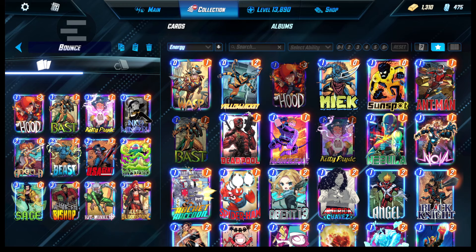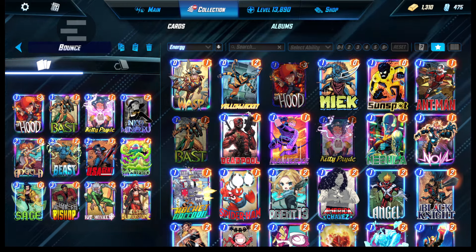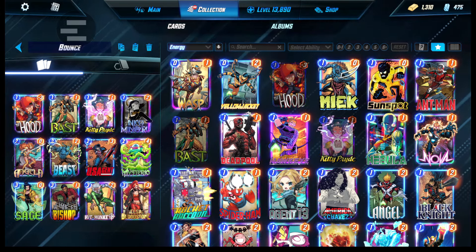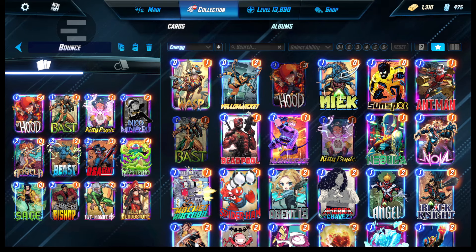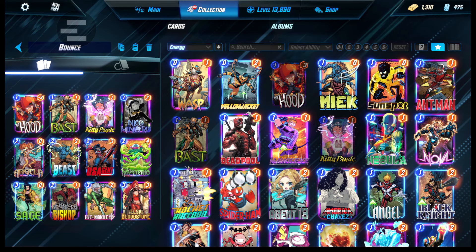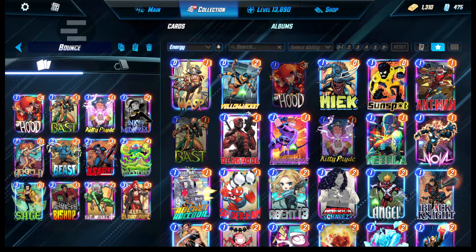Hi everyone. I'm back with another Marvel Snap video. Today I'm playing Bounce. With the new emerging meta being Hella, Cannonball, Profex Dex, and Bounce, I decided to check out Bounce first out of the three. I got this list from K&Best. This is more of the traditional list. I personally don't really like Werewolf by Night, so I decided to run this version.